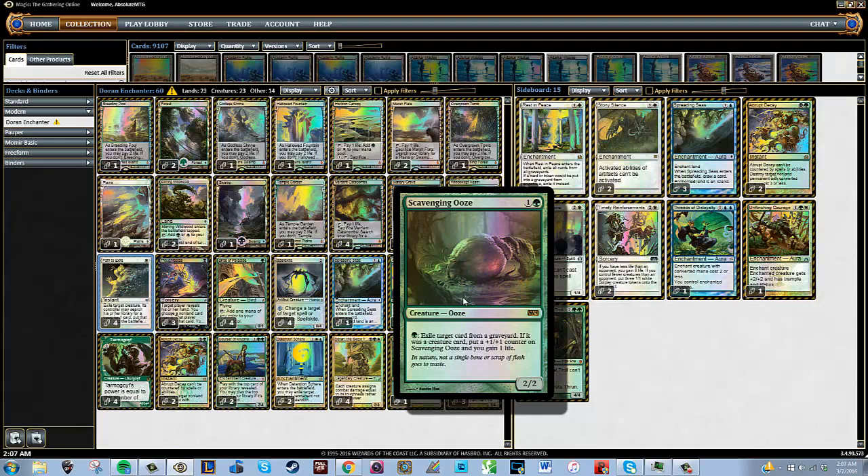In terms of creatures, we have two Scavenging Oozes. I like having graveyard disruption to unpiece what my opponent is doing, whether I'm playing against Living End, Instant Reanimator, or the Melira combo — you can disrupt it by exiling Viscera Seer or Murderous Redcap from the graveyard. You can also just make Scavenging Ooze bigger as the game progresses naturally. It's awesome utility that also avoids shrinking your Tarmogoyf if you're careful. I just love playing Scavenging Ooze in green decks.